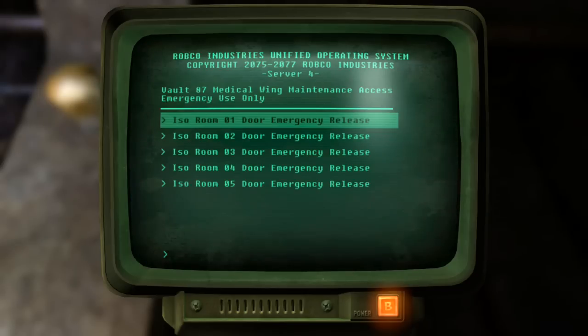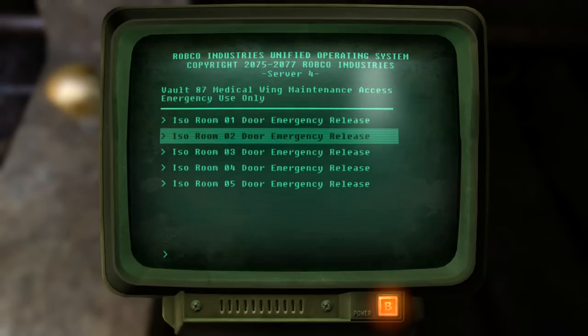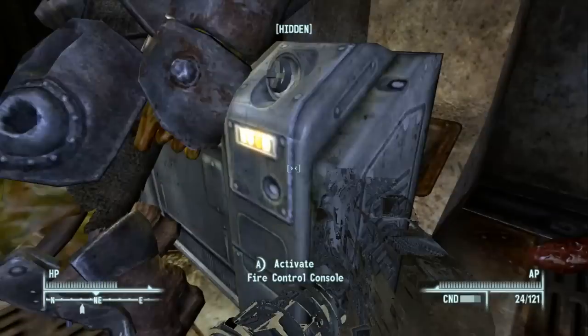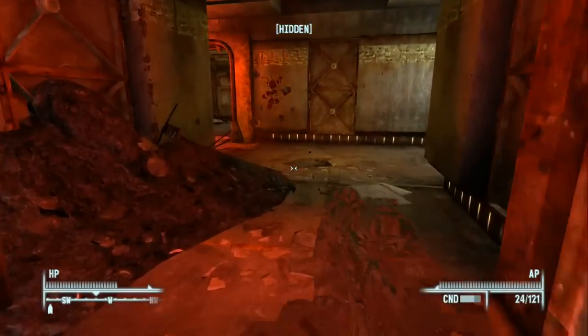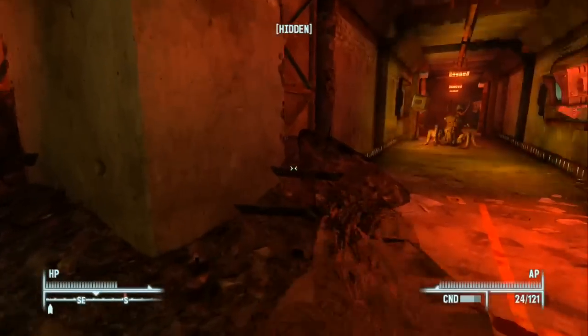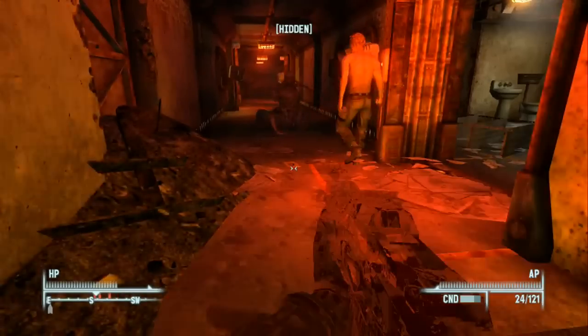We have ISO room one door emergency release, two, three, four, five — so this is basically to allow you to only release Fox without dealing with everyone else. But that's no fun, so we're going to release everybody. Activating the fire control console — once activated the fire alarm can't be canceled. Now all doors should be released, which means we have to deal with two centaurs and whoever that other guy was. He looked friendly, but now he's not showing as friendly anymore.